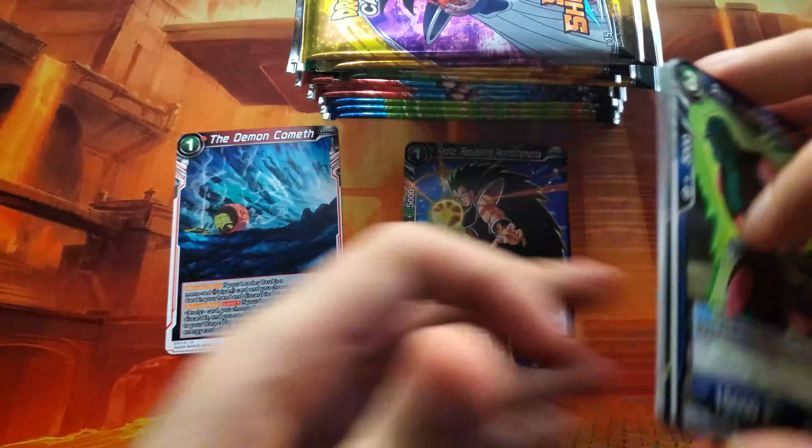On to pack two. Starting off with a Nova Shenron. We've got Great Ape Gohan, the Kaba leader card, Kefla — I'd like this one in foil — Finn, Cyberman, Batamo, Turtles, Trunks, Icarus, a foil of one of the unison cards, Krillin Staunch Defender, and a regular rare of Finn the All-Absorbing. Seems like there's a lot of Finns in this set.